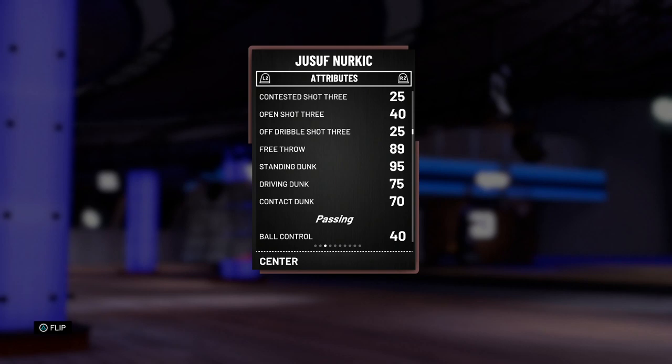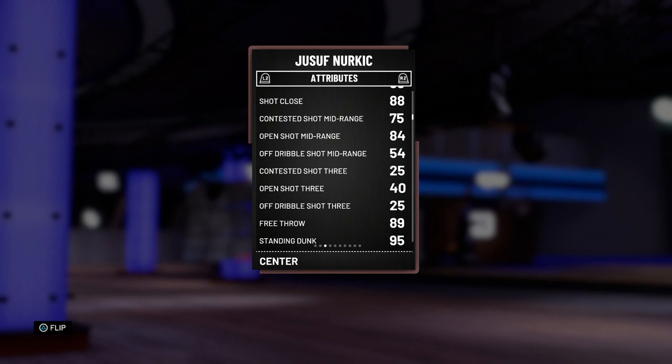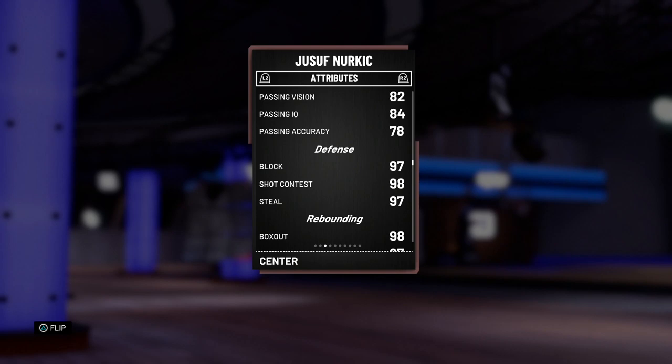That three-pointer is just not happening. When he does go to the line, he at least has an 89 free throw, so that's nice. 95 standing dunk, 75 driving, and 70 contact. Looking at the tendencies, he's not really going to be posterizing anyone either. Other than the mid-range, I'm not really seeing much offense from this card. Ball control isn't really there; the passing is surprisingly kind of there.